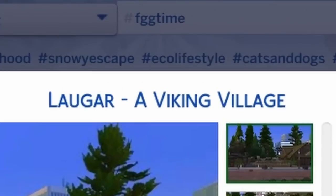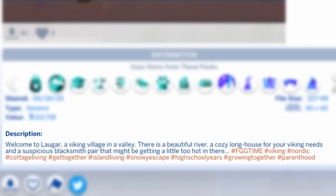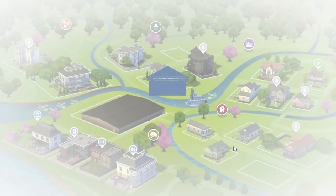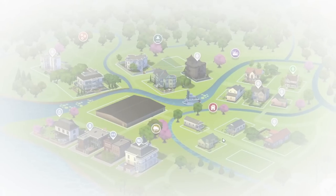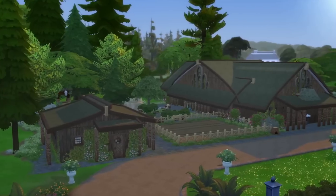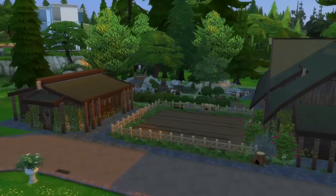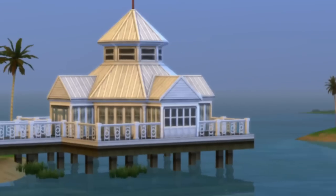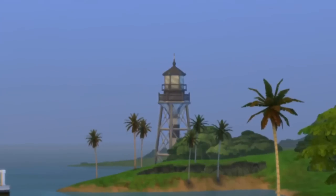The next build we're gonna be looking at is Laogar, a Viking village, by Dana the Diva. Welcome to Laogar, a Viking village in a valley. There's a beautiful river, a cozy long house for your Viking needs, and a suspicious blacksmith pair that might be getting a little too hot in there. Vikings sound pretty cool. Here we are in ancient Scandinavia. Ignore the colonial houses and the lighthouses — it's not real, fake news.